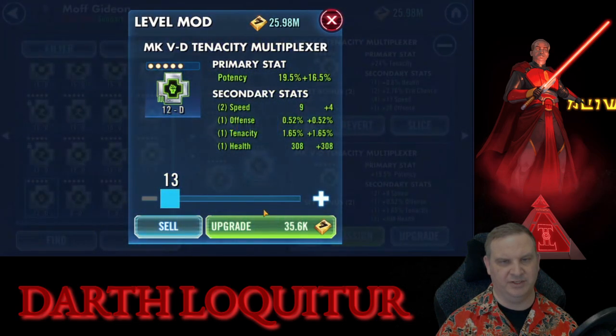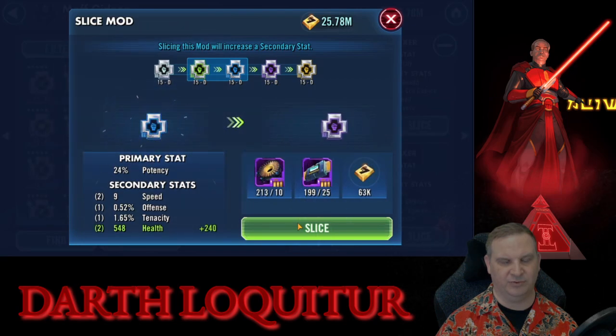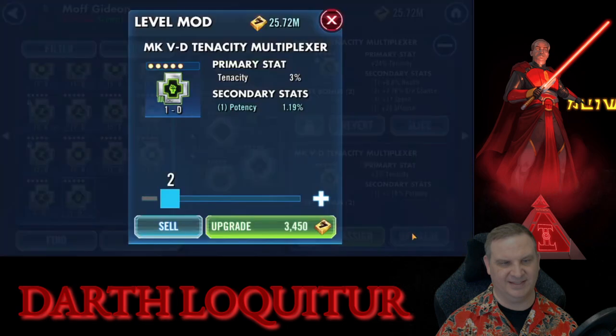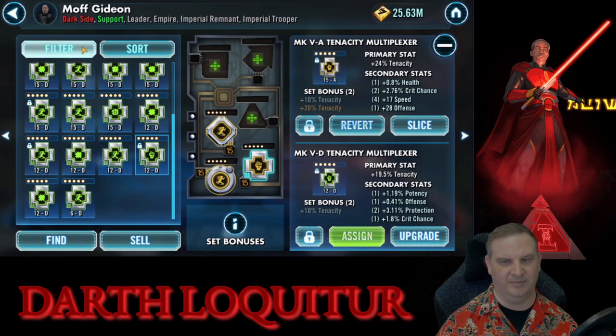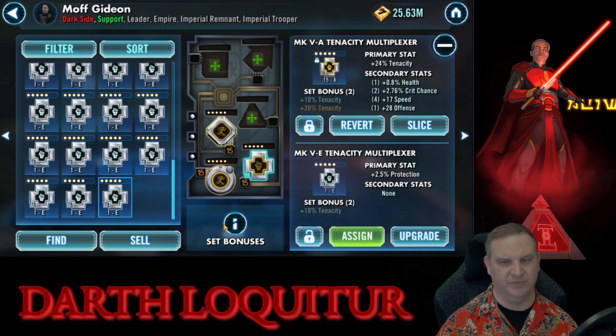Here we've got a speed substat — we're just going to hit it and see what we get. It's a tenacity mod, it's got potency on it, it's got some speed, the stats are pretty decent. Of course, we hit the one bad stat line as soon as we slice it — that's a bit frustrating, then we hit it again. That's disappointing. Tenacity mod with a tenacity main stat — you're almost always going to keep these even if the stats are garbage. In this case we've really got pretty decent stats on it: no speed, but it's a tenacity cross with tenacity and four good usable stats, so we just lock that one in. That's definitely a mod that will get taken all the way.